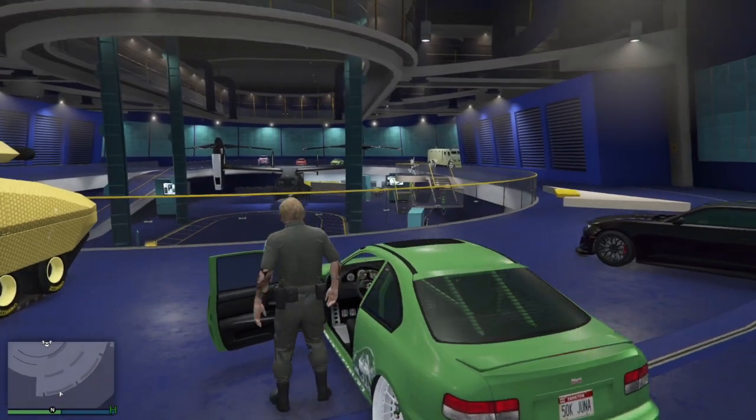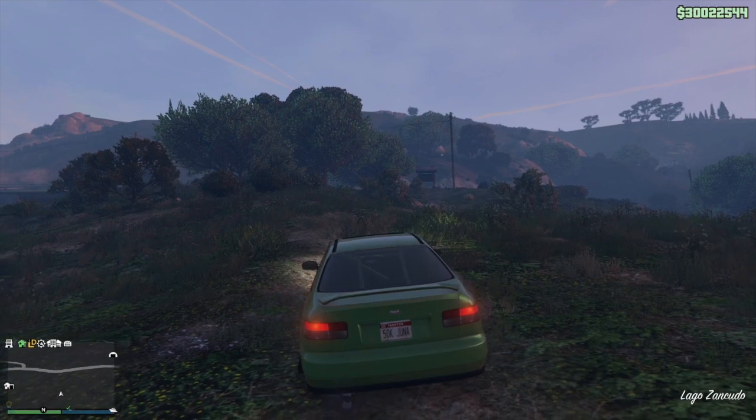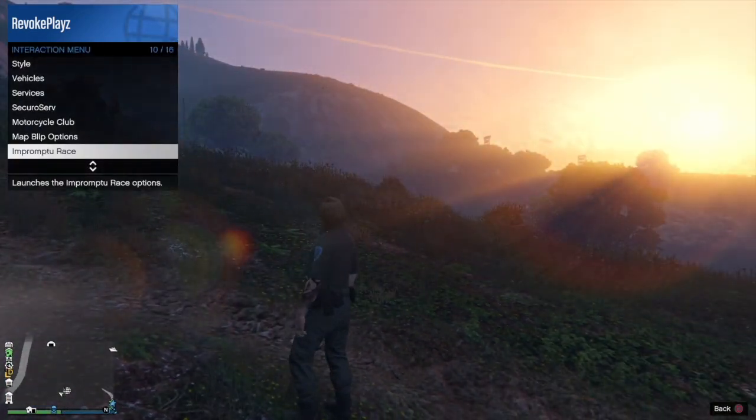In your facility, you want to have a car that you do not care about losing — I'm going to say that one more time — a car that you do not care about losing, because we're going to be duplicating over it. From here, simply drive it out, return your personal vehicle to storage, then sign up as an MC club.